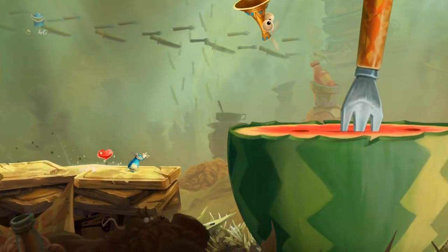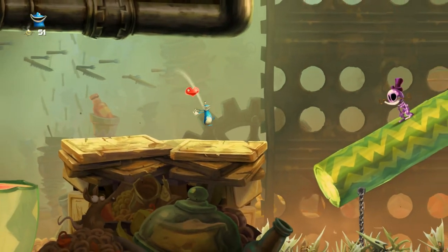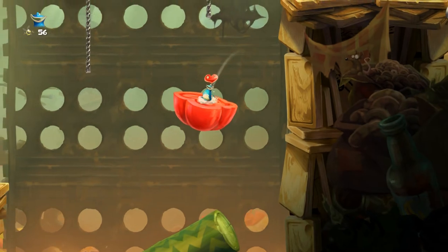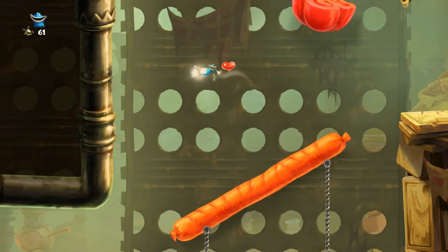So here we go, going through the melon. It's melon platforming time. Melancholy. Here we go. Destroy a skeleton. There's a bone pile in the floor. Everyone, watch your bone piles. They will count the doors.